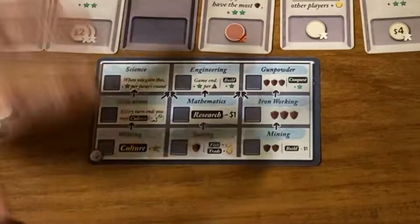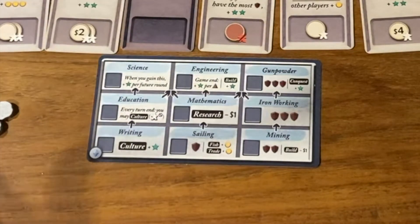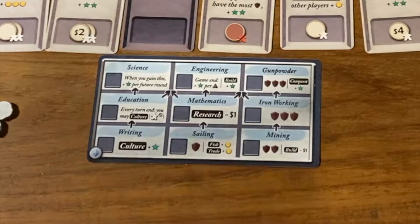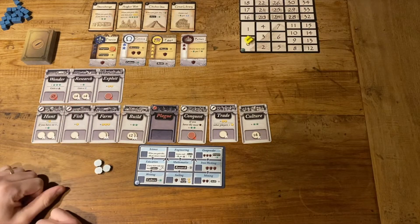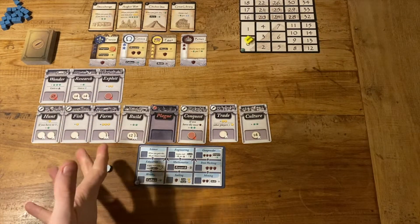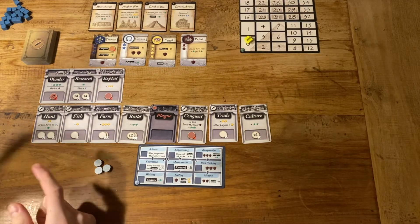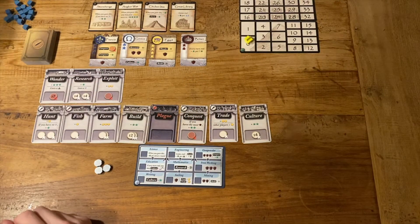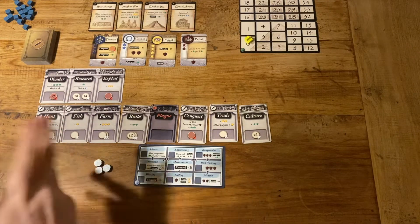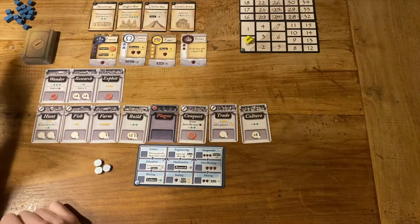Here we have our technology grid where we can pay to research various technologies — writing, education, mathematics, mining, ironworking, etc. — and those will hopefully make our lives a little easier as we go through the game. I have three coins to start and a scoring track. There's not much of an AI per se — we use technology cubes to also count the AI's military strength, denoted by the shield symbols on the cards. Alright, enough blabbering, let's get on with it.